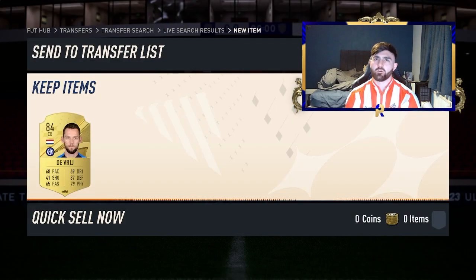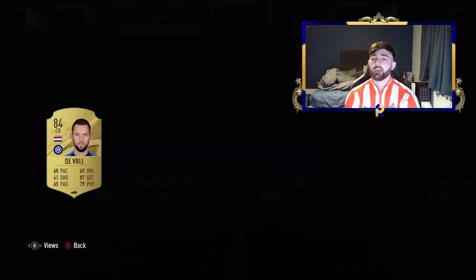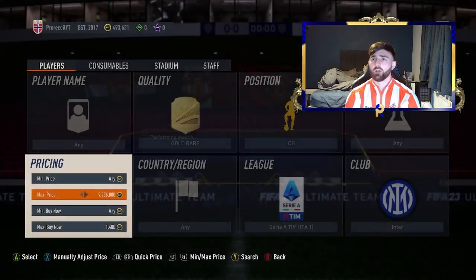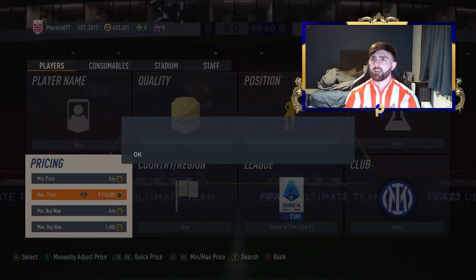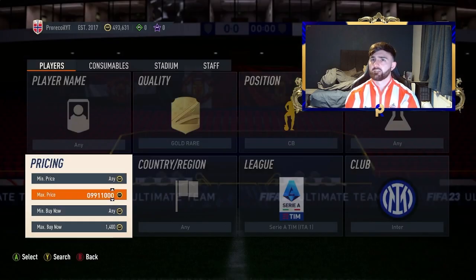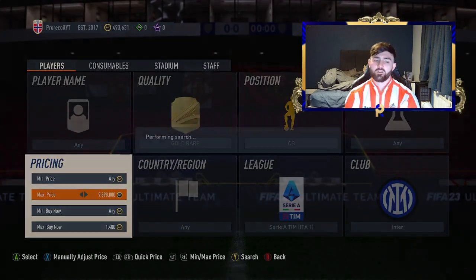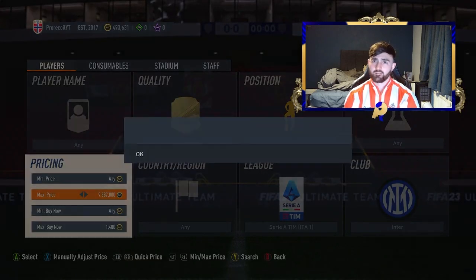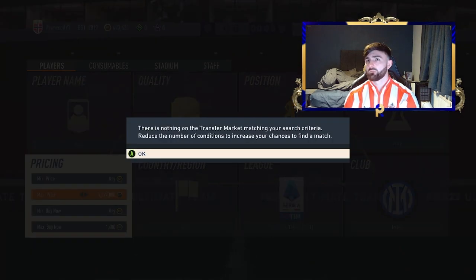Because of how good that snipe was, we're going to have to do another one - lovely! Pop him up for 1.8k. They might not necessarily sell at 1.8k so I might have to relist at 1.7k, but that's still a very decent profit - no complaints. We might have to do a cheeky 10 count for the last one: 10, 9, 8, 7, 6, 5, 4, 3, 2, and 1. We'll move on to the next one.